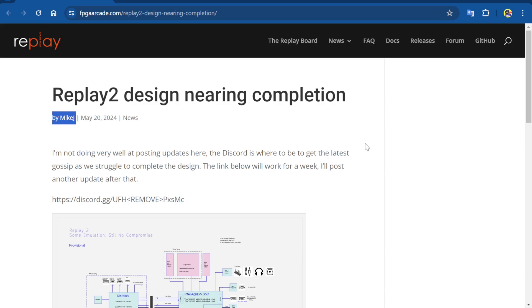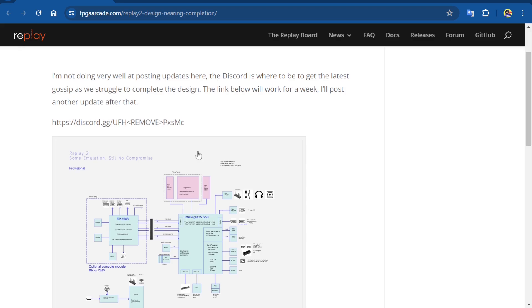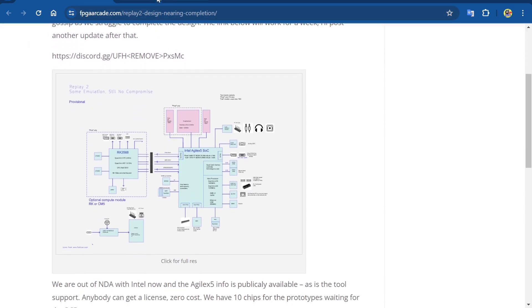Mike J is the person who wrote this article — he's the main developer behind the Replay 2. He says: 'I'm not doing very well at posting updates here; the Discord is where to be to get the latest gossip as we struggle to complete the design. The link below will work for a week.' If the invite link has run out and you want to join the Discord, just comment in the video. They're super friendly and will answer all your questions.